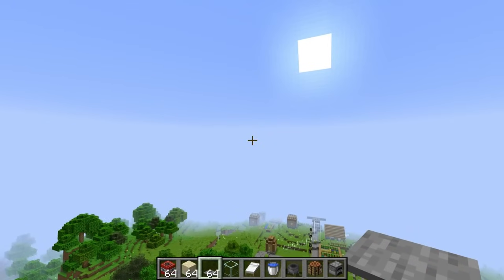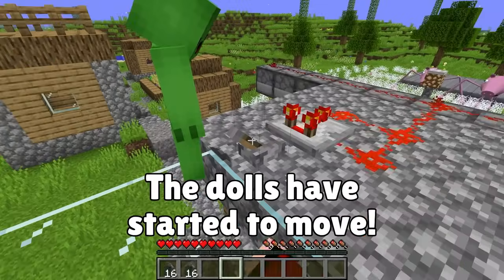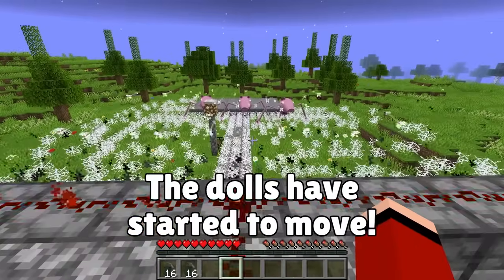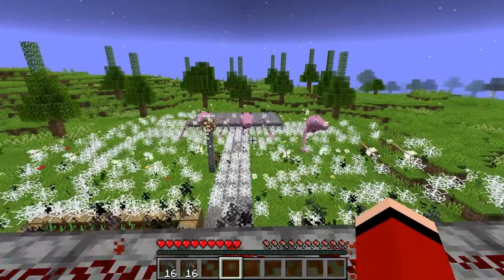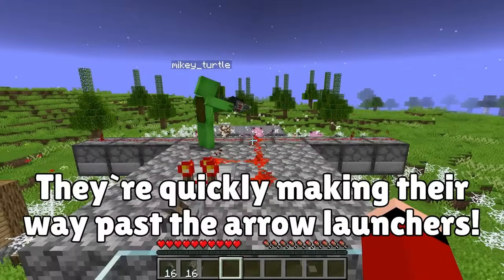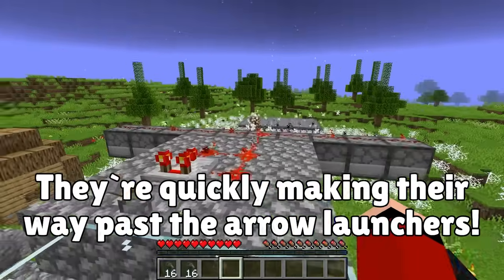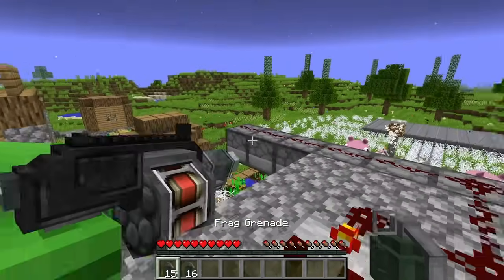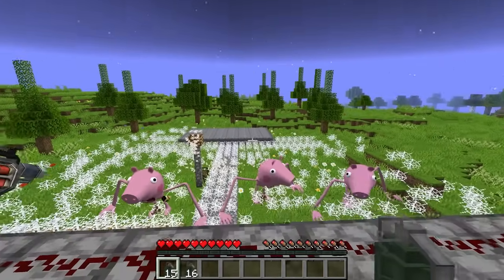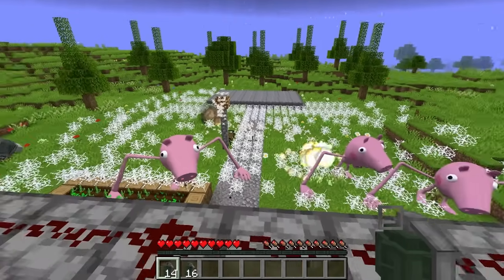Now we just need to wait for nighttime. They're coming! I'll turn on the arrows! Hurry! It's hitting them! I'm glad we prepared! We can do this! They're really moving! They're getting past us, Mikey! Run! I'm gonna throw a grenade! They're moving pretty fast! It looks like the cobweb traps are actually working — sorta! Now's our chance! Grenades! Keep throwing them, Mikey!